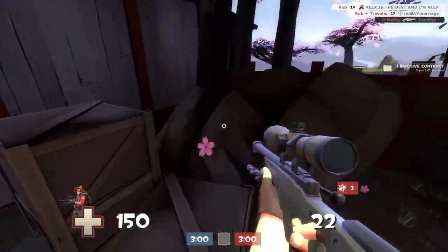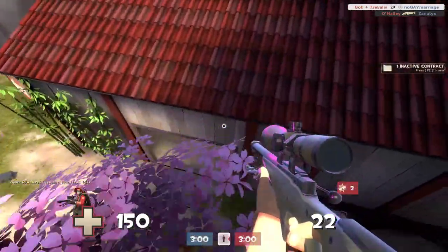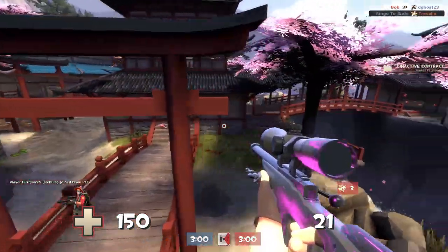The first map we're going to be looking at today is Koth Suijin, where you can use this cool little route to jump out of spawn, onto the boxes, up into the tree, and then get onto this roof to get a pretty awesome vantage point over your enemies.